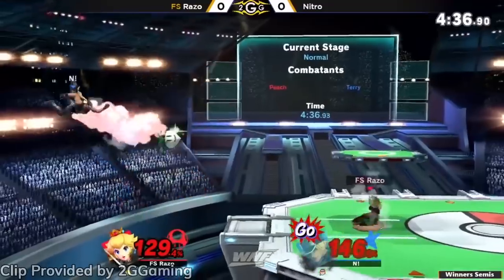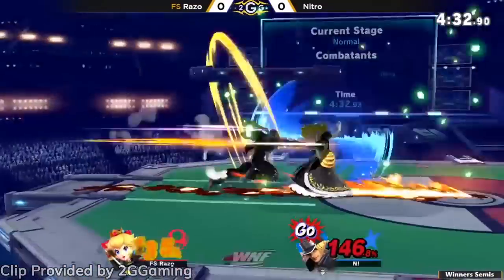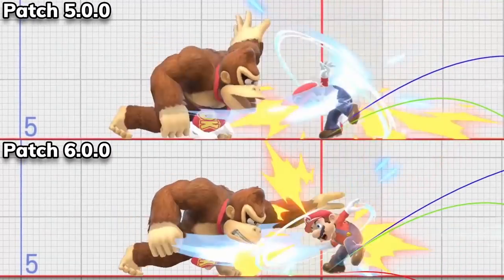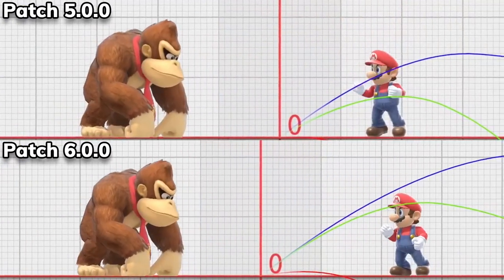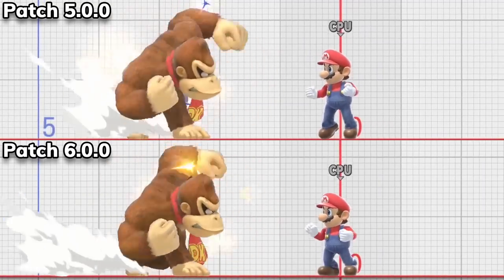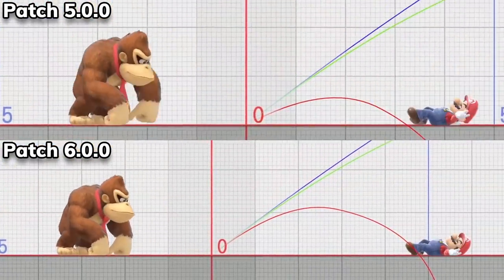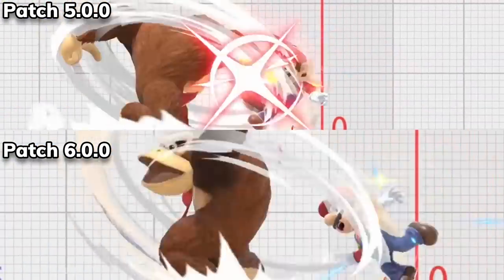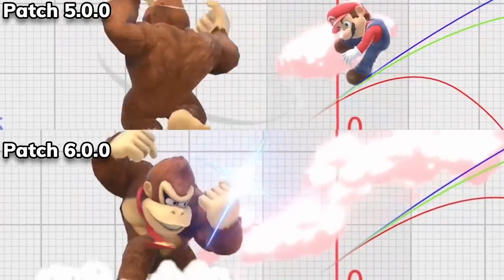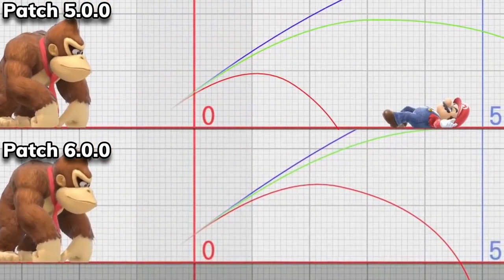Let's jump right into the 6 underplayed characters that were all buffed in patch 6.0. First off is DK. His forward tilt now launches opponents farther away, his nair is both stronger and has a larger hitbox, his neutral special punch now takes less time to charge, and the fully charged punch has more knockback, and the super armor on his grounded up beat activates sooner than it previously did, and now can easily hit opponents in the air multiple times.